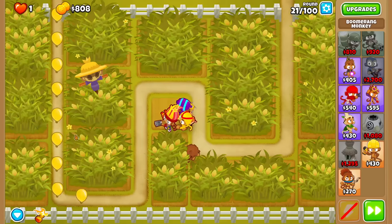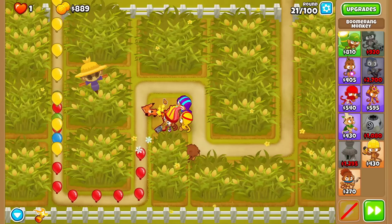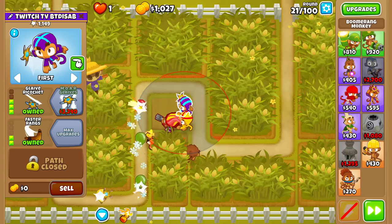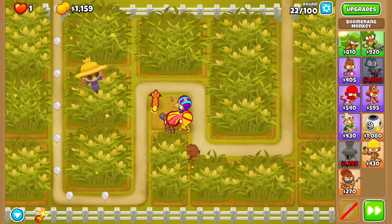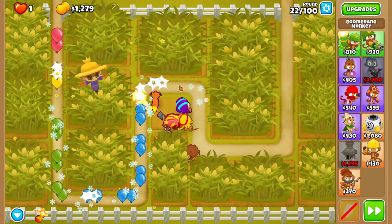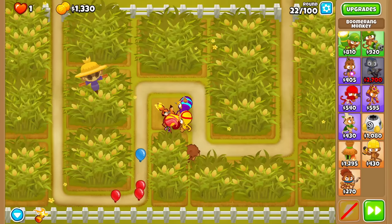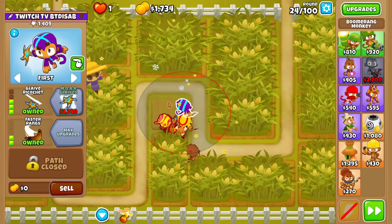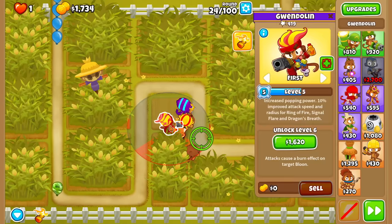It looks like the bounce distance is still good enough that it bounces between those spaced bloons around round 20. I know 3-0-2 would get me double the damage on the Glaive Ricochet, but late game you actually want the attack speed. I'd say if you're working on a single-lane map, Glaive Ricochet has its place in the early game, since it's so incredibly cheap.